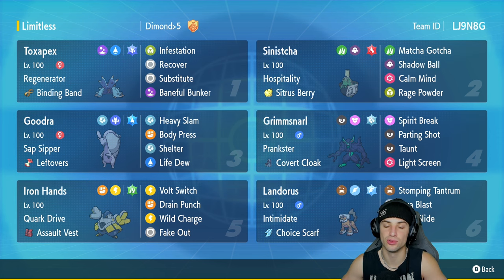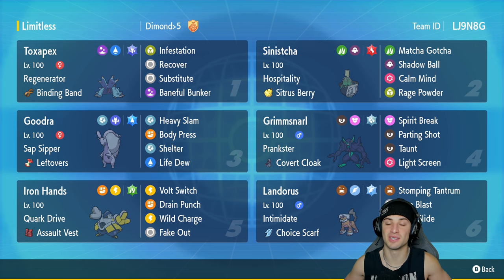Final slot is going to be Landorus. Landorus is good for two things: one, it can Intimidate and lower attack, allowing our stall Pokemon to be a bit more bulky on the field. Two, it's got Choice Scarf and can really clean up opponents at the end of matches. It's got Stomping Tantrum, Tera Blast, Rock Slide, and Return. You can rent the team — the code is in the top right corner.